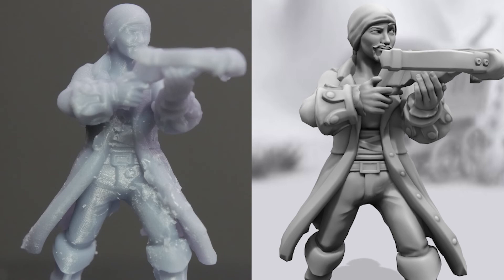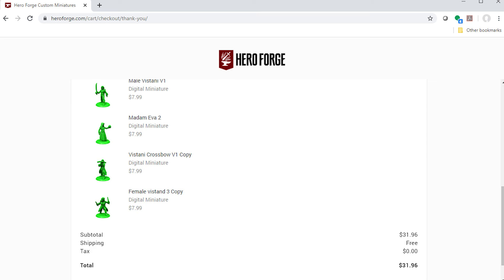What you can't see here is the level of detail — it is actually pretty good. I'm anxious to sit down and start painting them and see how they turn out. I want to show you this shot here, which is how much I paid for these — just four pennies under $32. And I can print out as many of them as I want. So if I need 17 Vistani, I've got females and males to print out. And if I want other forms, I can go back to Hero Forge, come up with other poses and weapons, and print them out.